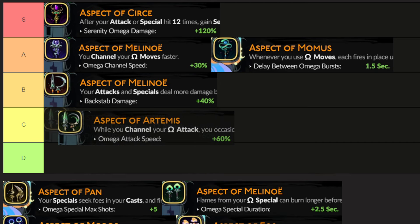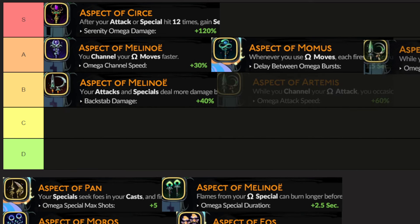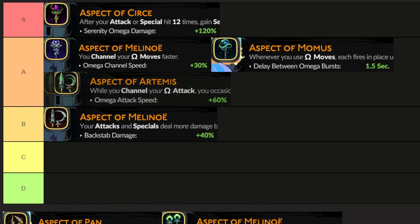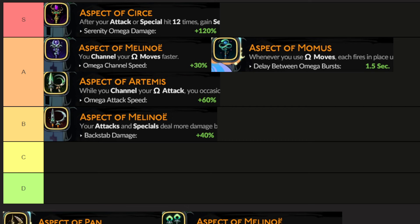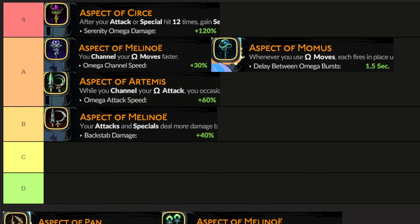Aspect of Artemis, where you channel your attack faster and you will occasionally parry — I think bottom of A tier honestly. The omega attack speed of plus 60% is nice, but the only reason it's there is so you can charge it faster to then get the parry. But the parry is only occasional — it's not guaranteed. I think if it was guaranteed, this would be way better. In Hades one, if you hold the button and charge the shield, Zagreus can keep any attack at bay. So I think this should be always or almost always, and then it would be a lot higher.